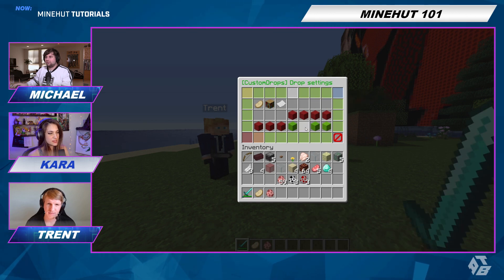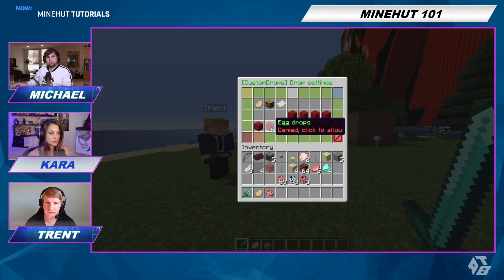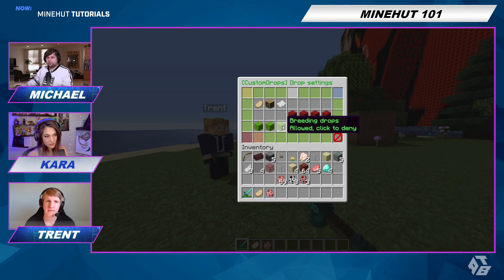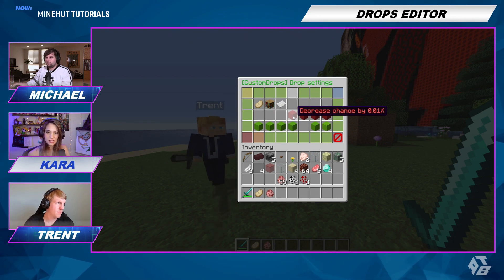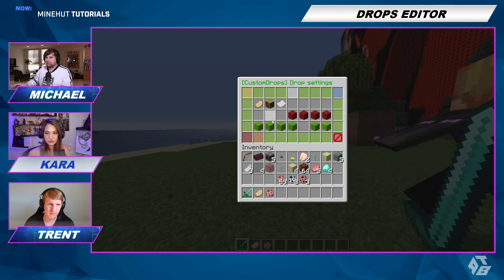So right now it's only set for natural drop, which means if you're out in survival and you see a pig, it'll drop it. However, for the sake of ease, we're going to make it so egg drops, spawner drops, and breeding drops also drop it. But you get the choice based on your server — you can just have it as natural pigs only if you don't want people to spawn them in to get tons of cooked pork.